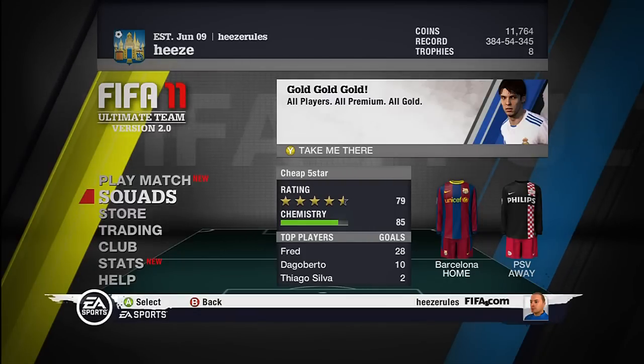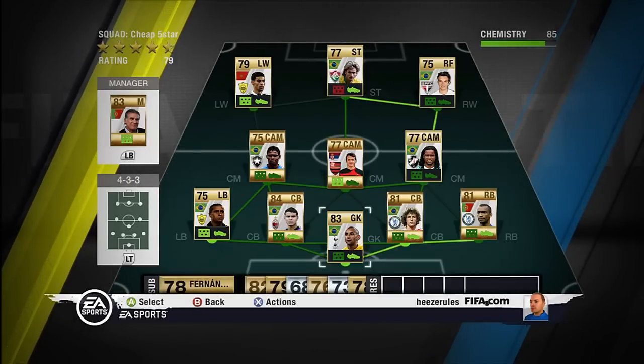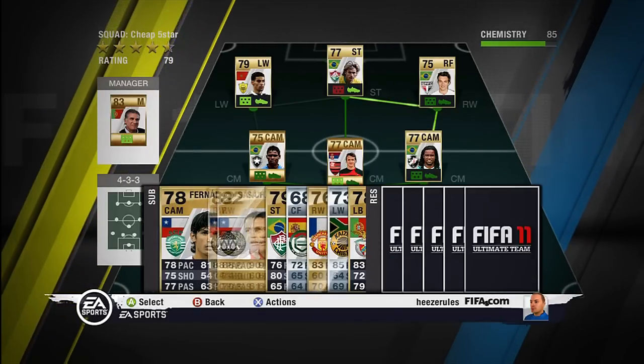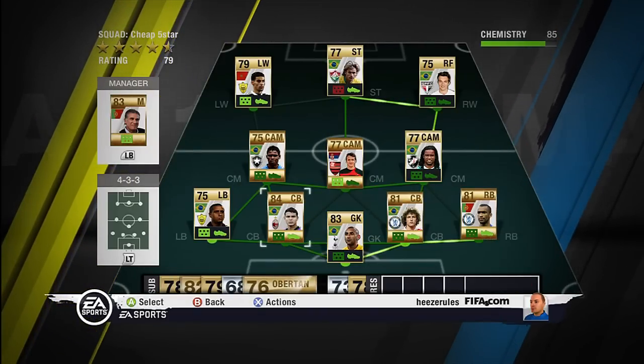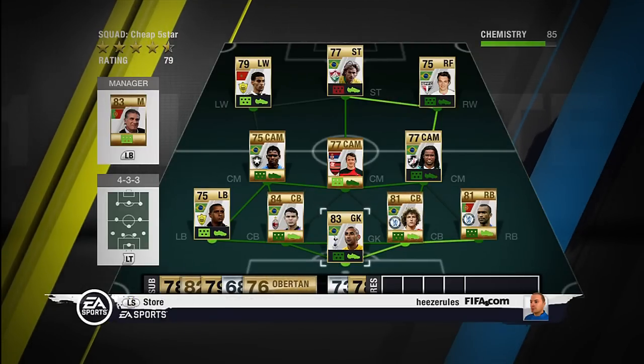Hey guys, here's your Ulster and this time I got a video on the most cheapest 5 star skill team you can get. By cheap I mean around 20k and inclusive the substitutes. The clubs and names really mentioned in this video — just keep on listening, so let's get started.